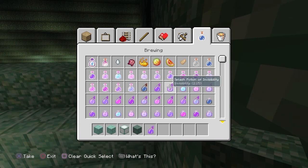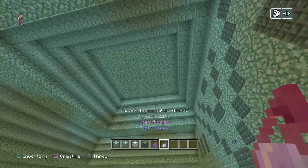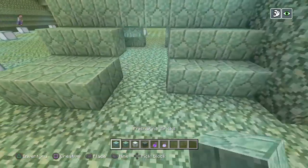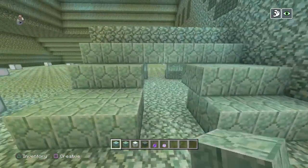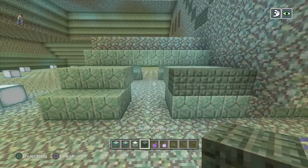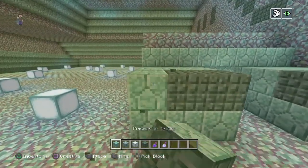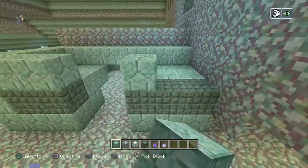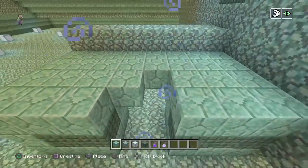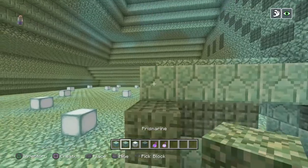We're also going to grab some night vision and speed potions because that really helps a lot. You don't want to be inside this place without them — especially at night on creative mode — it's really hard to see. Just try and follow along with everything I'm doing. I know it's harder to explain but it's definitely possible to just watch in general. You don't actually need this part — just fill in most of this area here, drag this all the way up like this, and that's how that'll look.